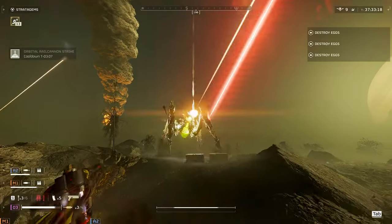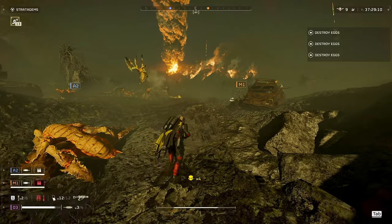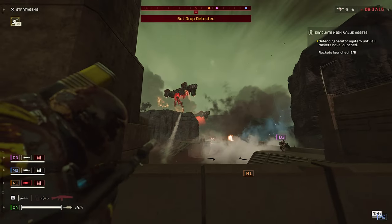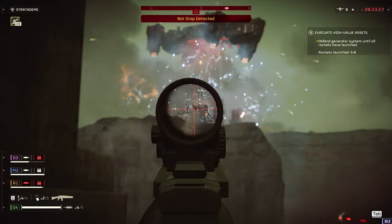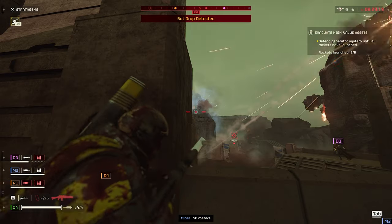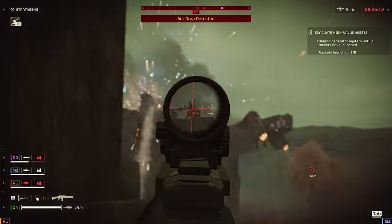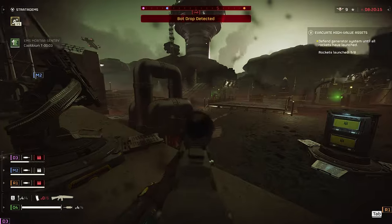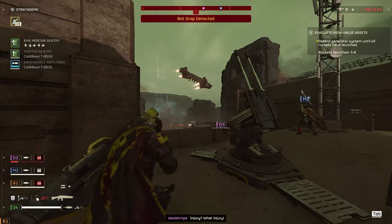There was only one pistol this warbond, so we're moving on to the primaries, of which they introduced three. Let's start with the bottom of the barrel: the BR-14 Adjudicator. Honestly, I thought this was the coolest looking gun and I had the highest hopes for it — it reminded me of the beam rifles from Halo because of its very sleek, futuristic weapon design. But unfortunately, this is the worst gun of the warbond in my opinion. It controls fair, but it has poor damage and poor ammo capacity.